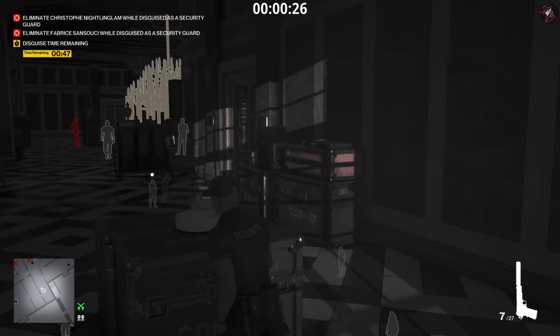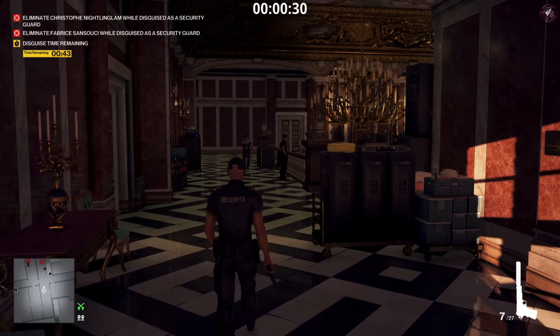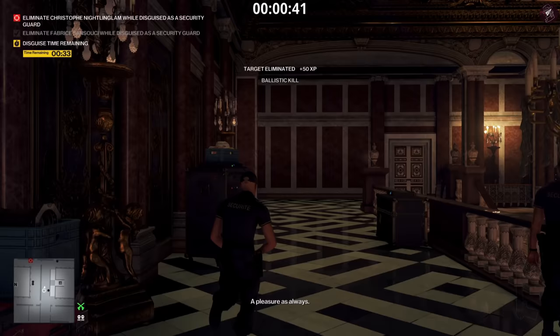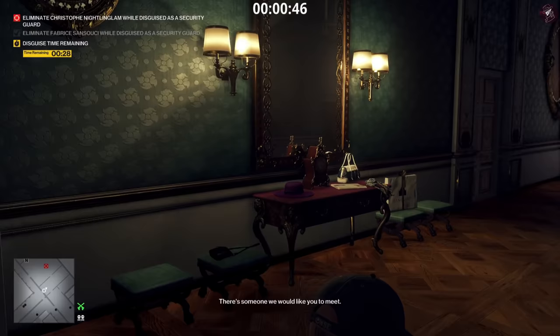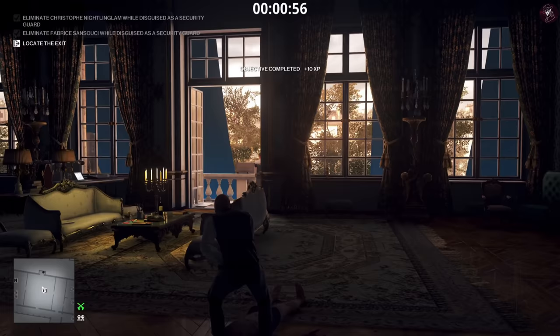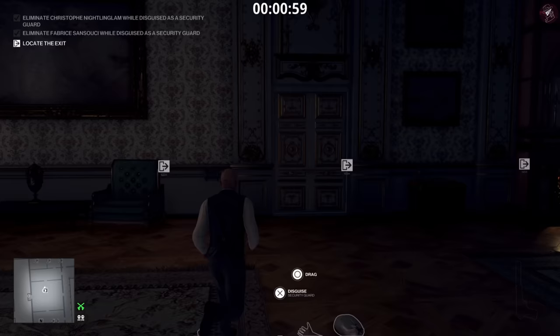We wait for the target to walk towards us, and once he's past the security guard, shoot him in the face. The bodyguards move down the stairs, the security guard is walking away, the body won't get discovered, and the camera's taken out. So we head into the room, take out the main target, knock out the other guy in the room, then put on his disguise to cancel out the clock.